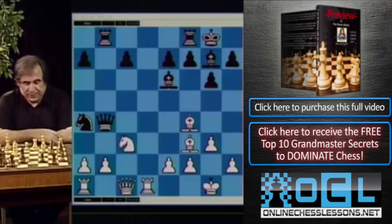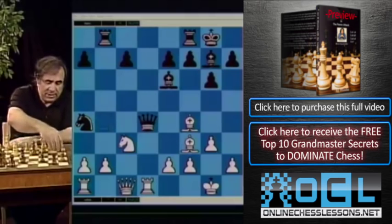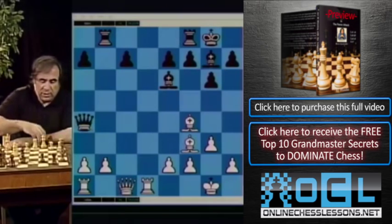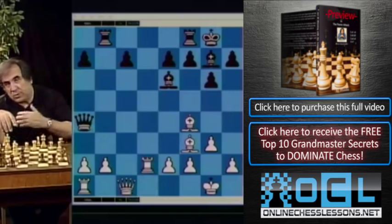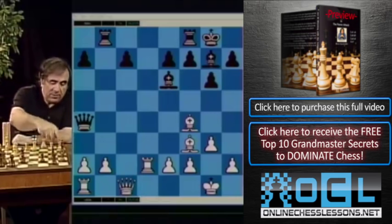Let's look at it after knight a4, rook d1, queen b4 — maybe even knight takes a4, queen takes a4, and rook d2. This is a better position for white; they have a better pawn structure and just as good two bishops. We don't want to go into the details of this position.